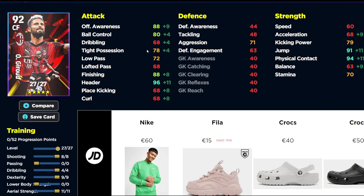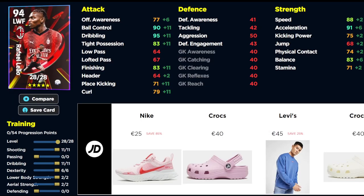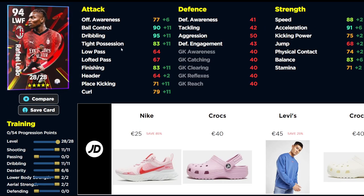We also have Giroud. We've maxed out his aerial strength with 11 into that, 8 into shooting, 9 into dexterity, and 4 into dribbling. That's going to give you 90-plus on 5 or 6 really key stats, which is very decent if you're looking for a target man — but you have to commit to playing that style.